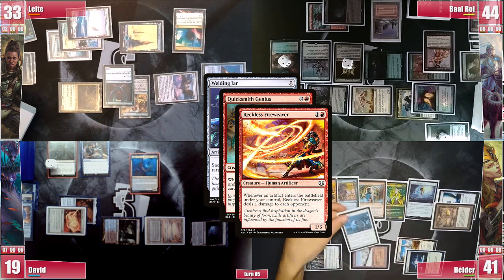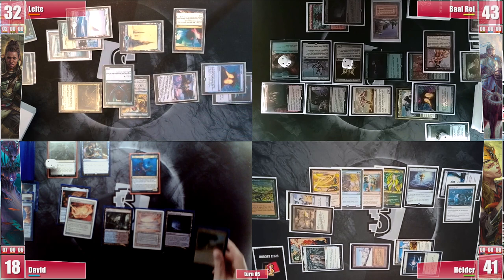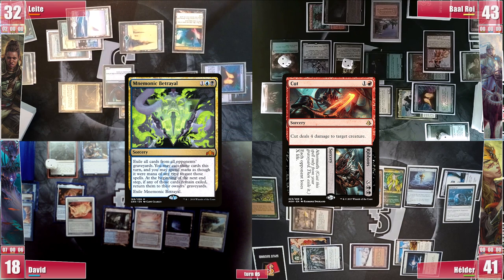He passes with 1 card in hand. David plays an Exotic Orchard and with Mnemonic Betrayal at hand, starts to consider casting it to get access to Cut from Baal's graveyard to get rid of Opposition Agent, but it's too mana intensive so he decides to pass once again, hoping to find other answers or more mana.